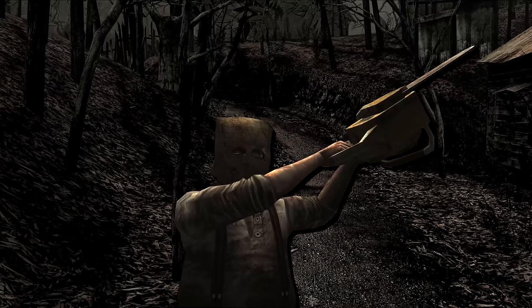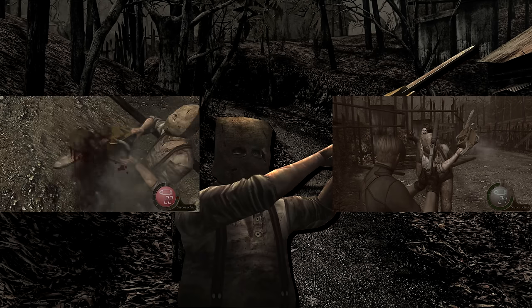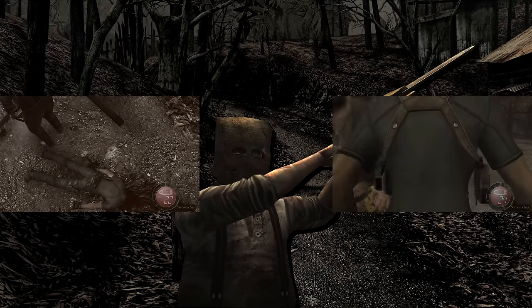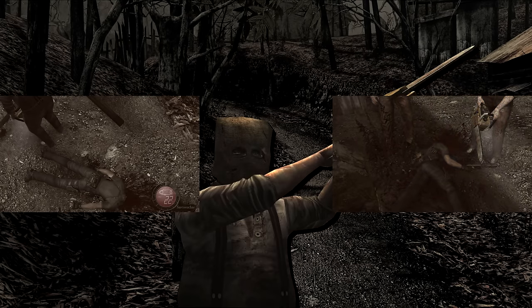Anyone who has played Resident Evil 4 has inevitably ended up in this situation: a chainsaw enemy bearing down on you with nowhere to go and no time to react. When caught in this situation, you have two options. You can either get your head cut off... or get your head cut off.